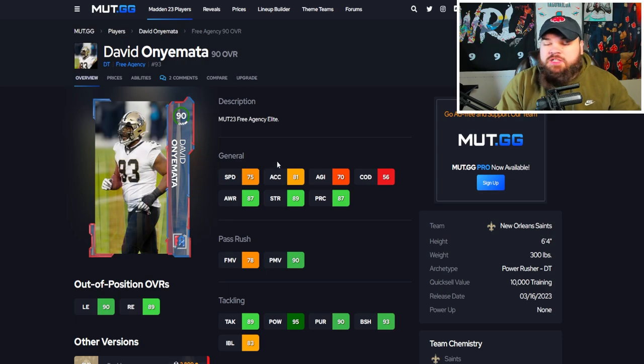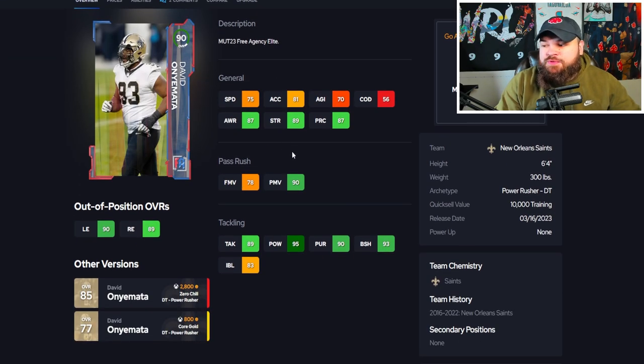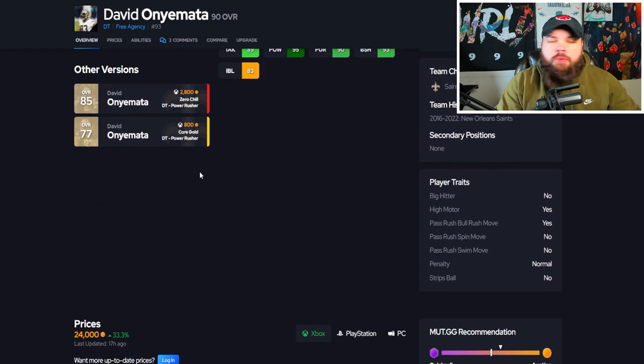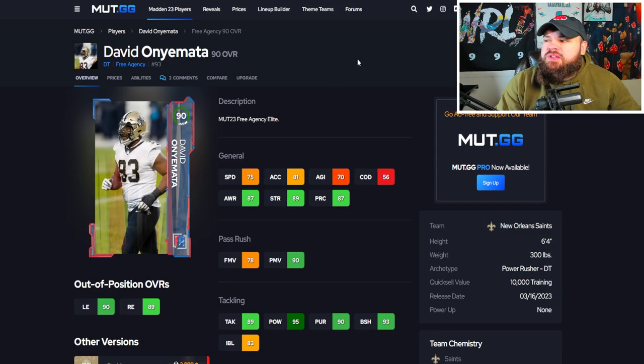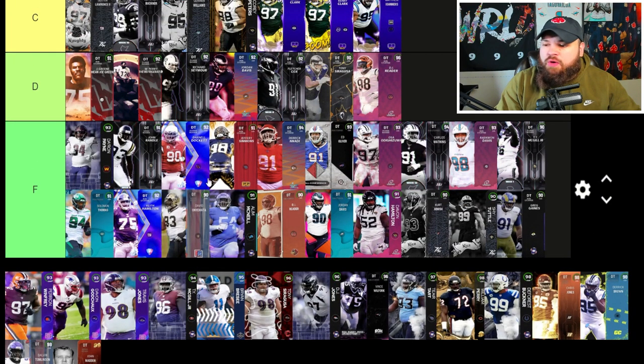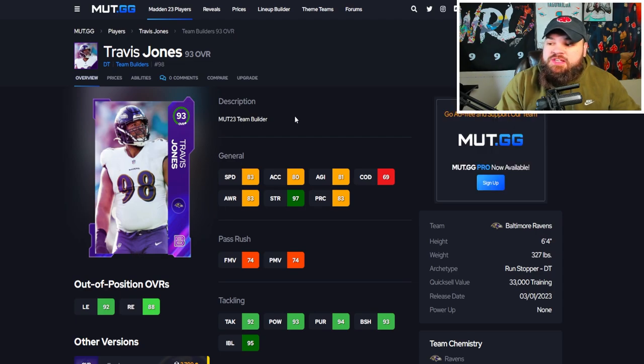Starting with some slightly lower overalls — first up is 90 overall David on Yamada: 75 speed, 81 acceleration, 70 finesse moves, 90 power moves, good block shed and impact blocking, bull rush trait on yes. No discounted abilities, so this card is going F tier.